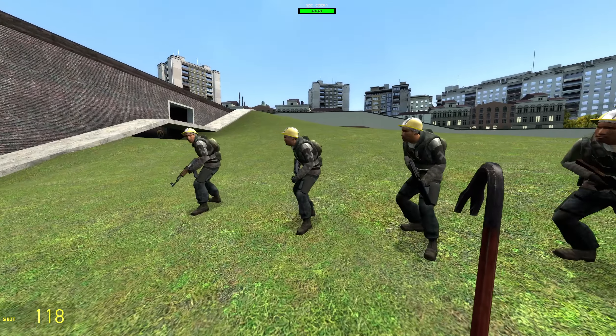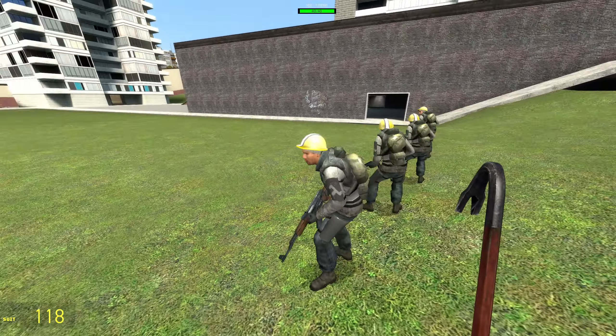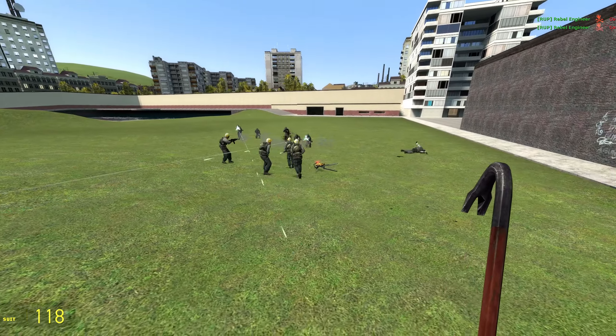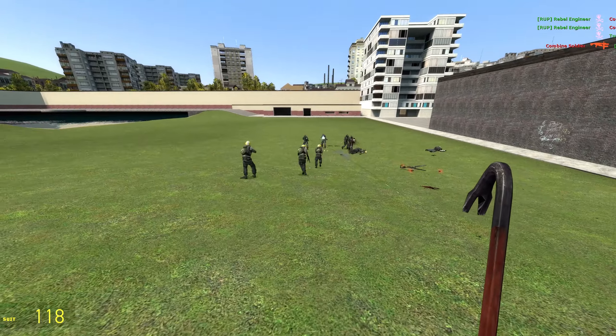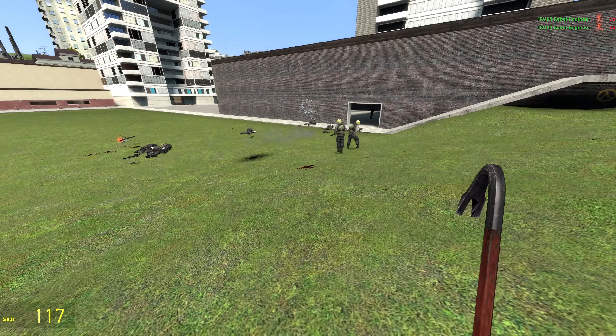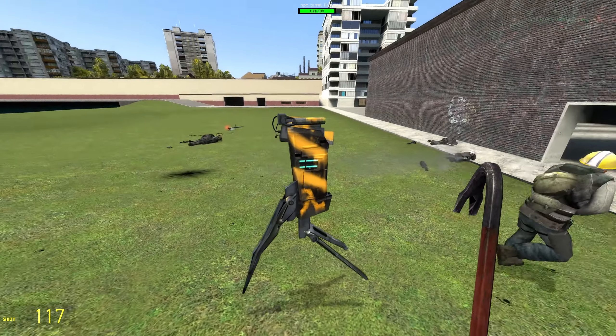Now we go on to the Rebel Engineer, and we could see with that hard hat on, this guy is meant for business. But let's go ahead and see what kind of business. Well, they are in the manufacturing business, because they will throw out their own sentry turrets. And just to slap the Combine even further in the face, it's even going to be by their own design — their own custom version of the Combine turret.